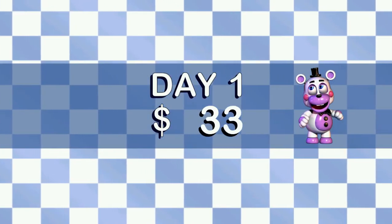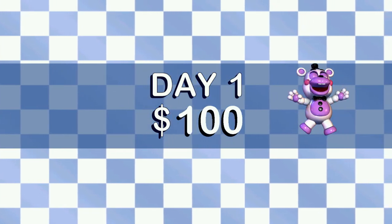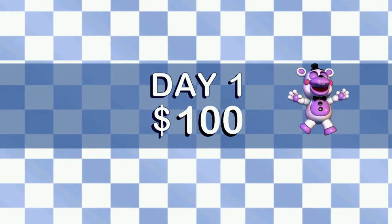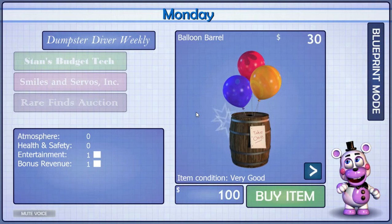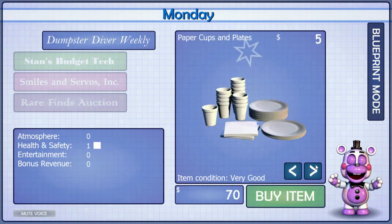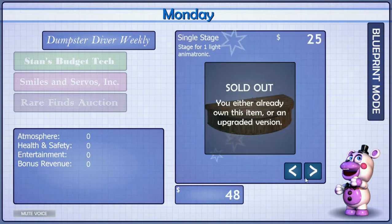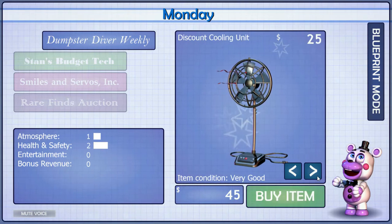Let's see how much cash you had left over after purchasing your franchise package. Great, that should be more than enough. Now let's get started. On your left are your product catalogs. You can unlock more expensive catalogs by simply purchasing items for your pizzeria. Use the arrows in the bottom right of the item window to browse the products for each catalog.